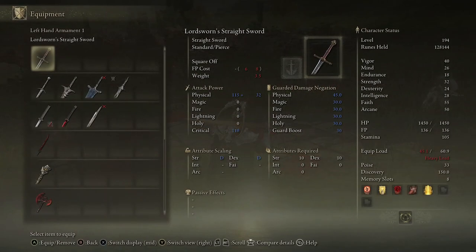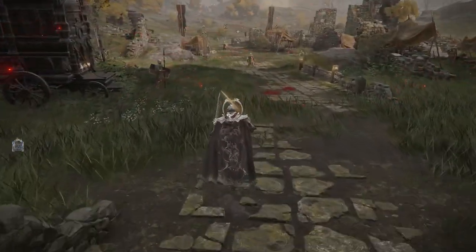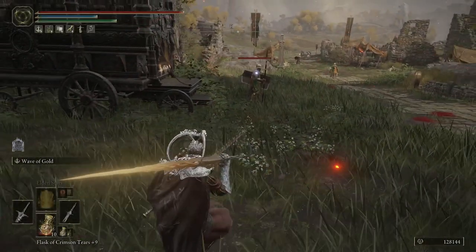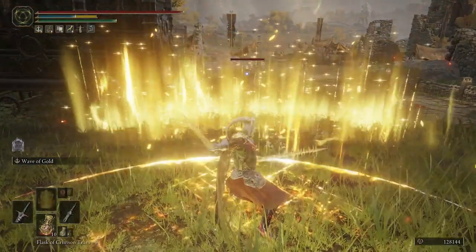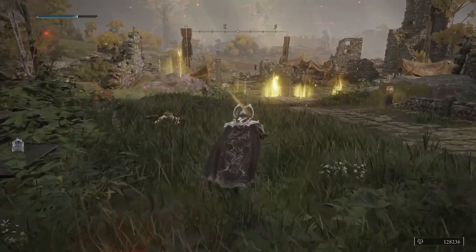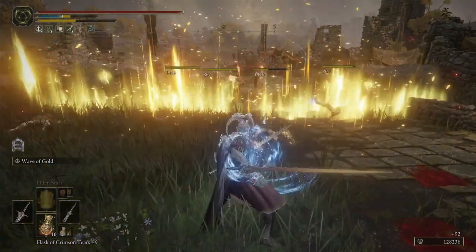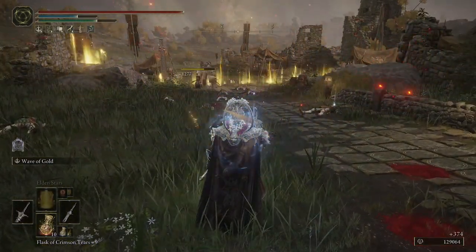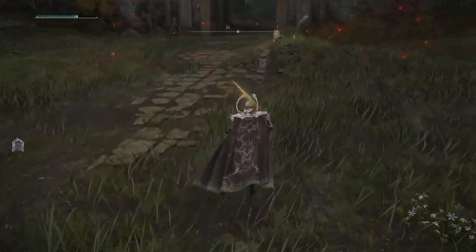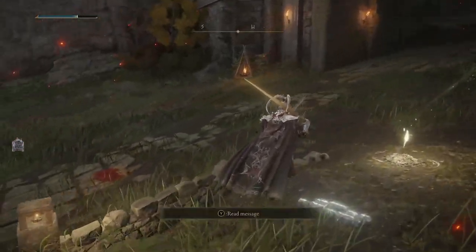Secret feature number five is I would also run this weapon in my offhand. If I use Wave of Gold, you'll see this blue orb that comes back. If you watch my FP bar when I use Wave of Gold, you can see the FP building back up. Even having the Sword of Mylos in your offhand, every single enemy kill is going to give you five FP back.